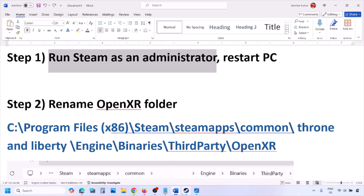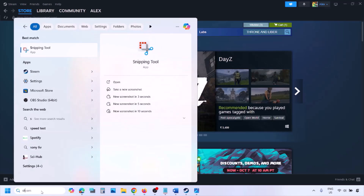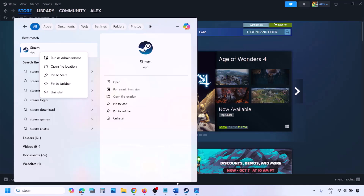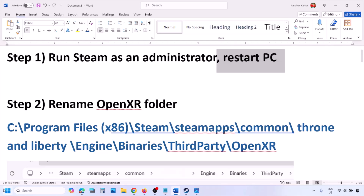Go to Steam, click on Steam in the top left, and then click on Exit. Once Steam is closed, type 'steam' in the Windows search box, right-click on Steam, and click 'Run as administrator'. Once Steam is open as an administrator, launch the game. This has worked for many players so it might work for you.